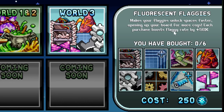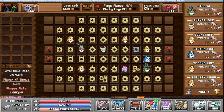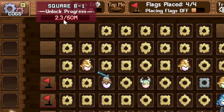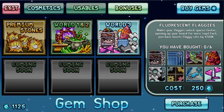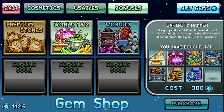Fluorescent flaggies make your flags unlock faster, opening up your board for more cogs. Each purchase boosts flag rate by 50%. I'm not sure this is that useful — I have a very low build rate since I haven't touched it since world three started but I've almost unlocked the entire board. Note that costs scale from 2.5 million up to 250 million — they get really expensive. Very low priority purchase.